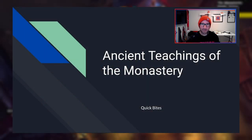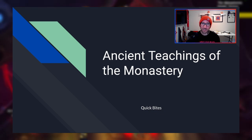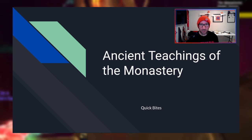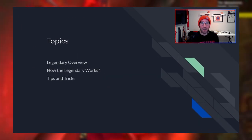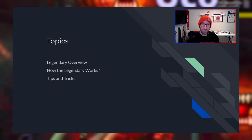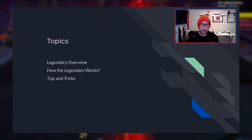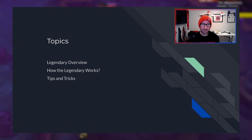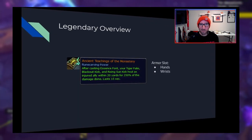Hey, Anomaly here, and welcome back to another Quick Bytes. Today, we're discussing Ancient Teachings of the Monastery. We're going to go over a quick overview of the legendary — just read the text and read the tooltip on that one. We'll dive a little bit into how the legendary works, how it heals, what you can do with it. And then finally, we'll go over a couple of quick tips and tricks and maybe some additional clarification. We're going to try to move quick, keep this short — let's jump right in.